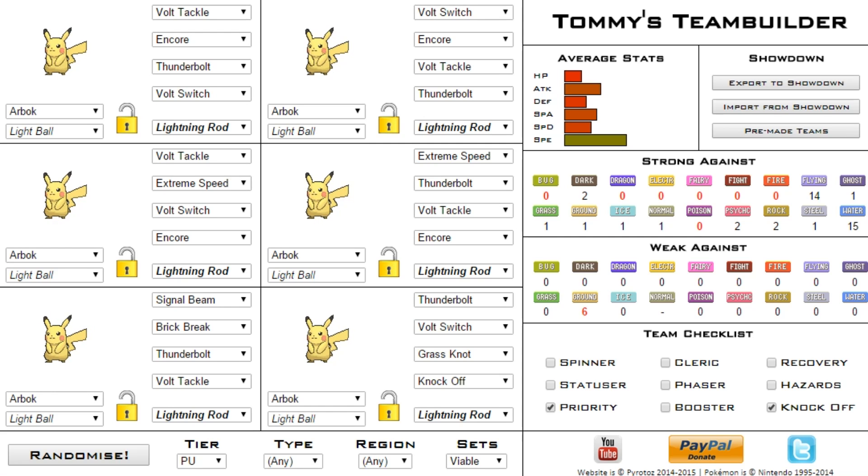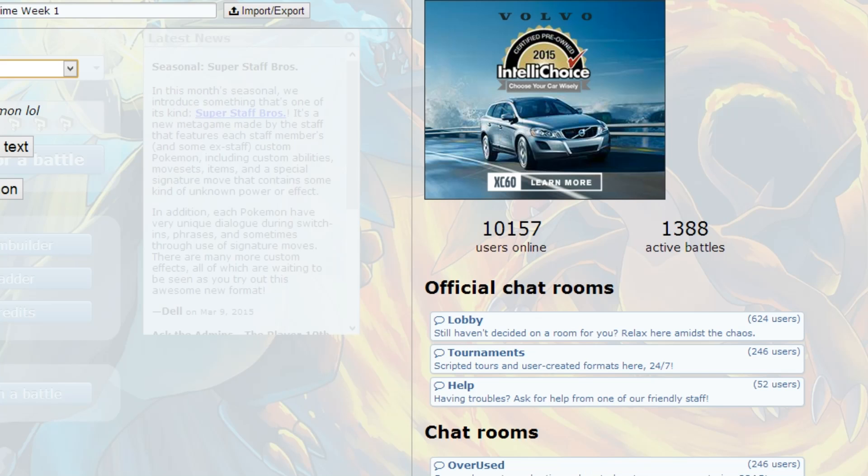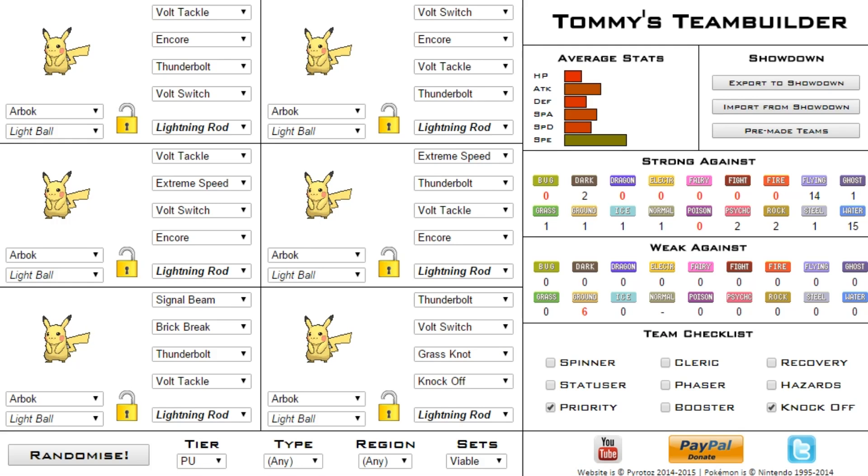Yo guys, what's up? Coming back here — this is a brand new series. What we're going to be doing today is this: it's a team randomizer that has an export to Showdown, so I can click on this and just export right over to Showdown. It also tells you what you're super effective to, what you're weak against, and what you have on your team.